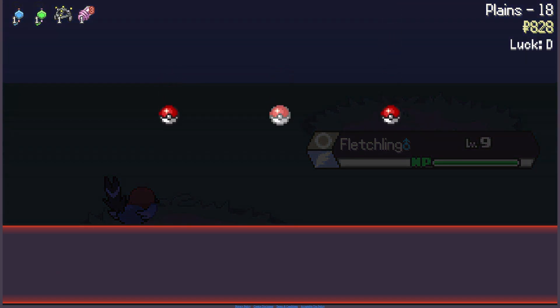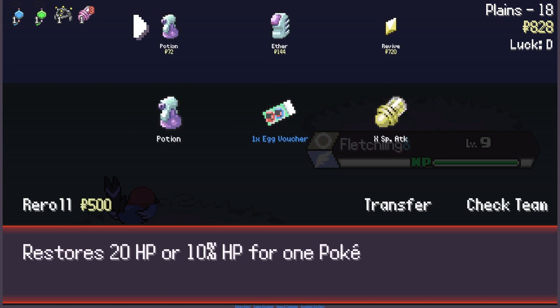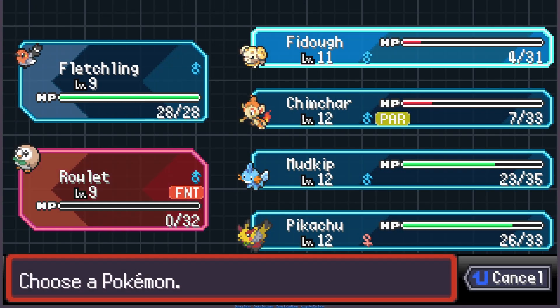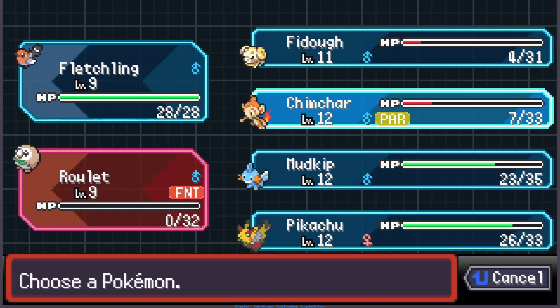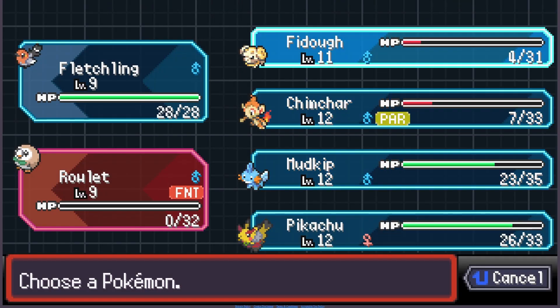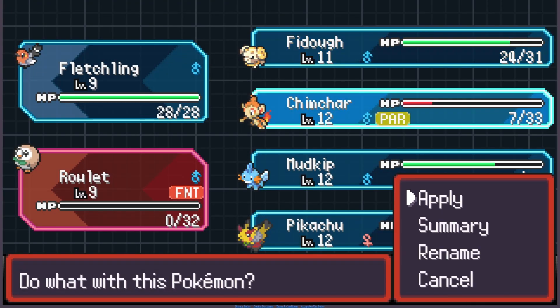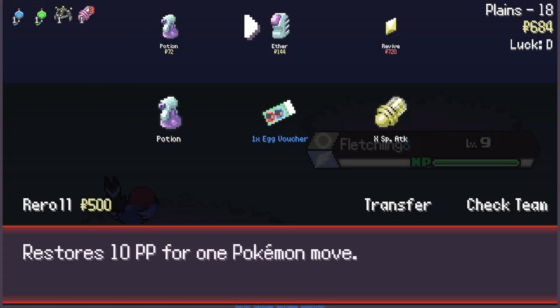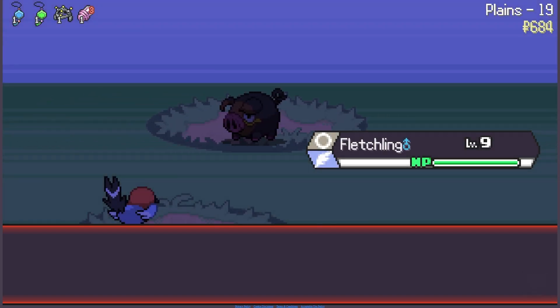Picked up 210 Pokedollars. Egg Voucher — I don't know if I want that. Let's view the potion real quick. Is there any Paralyze Heals? No, there's not. Well, rival battle now. I'm just going to have to risk it — I'll take the Egg Voucher.